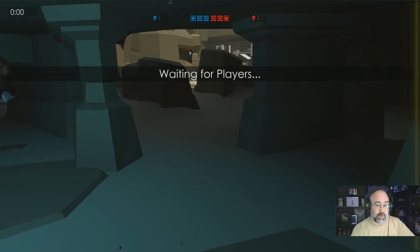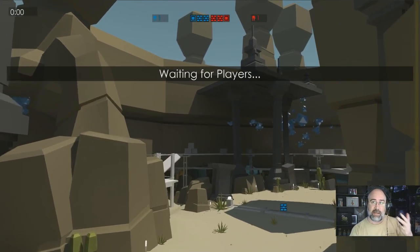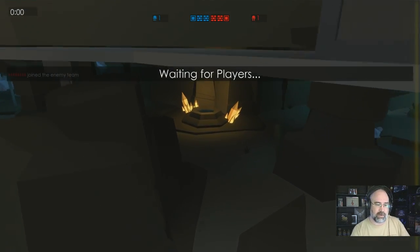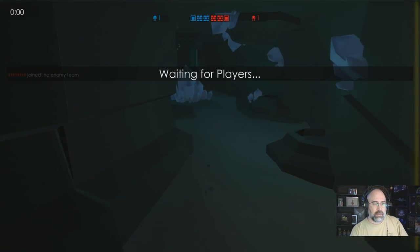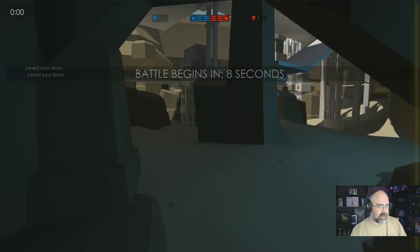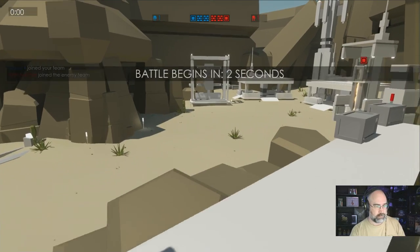Basic loadouts: I'm going to be carrying a gun, a katana, and a frag grenade. I have not figured out how to use a frag grenade yet — I'm sure I will figure that out. It's giving kind of a preview of the map while we're waiting here, and here we go. Ten seconds and we're in.